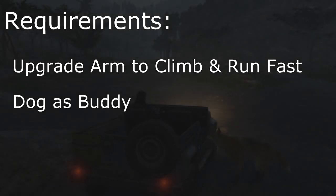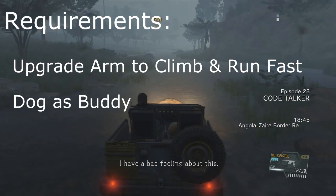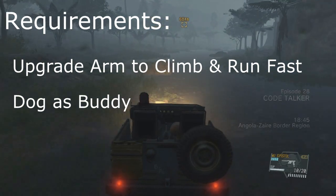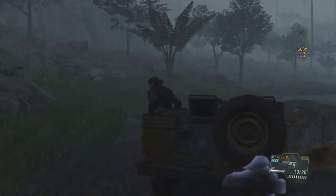What is up guys, Stone here, showing you how to beat the female skulls on chapter 28 without a weapon. Now with this strategy, you will beat them faster, but it doesn't mean it's easier. You're going to see why later. So let's get started.